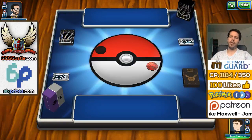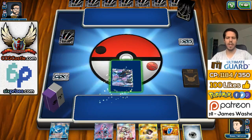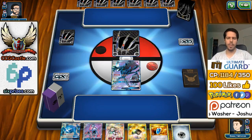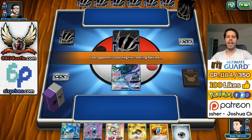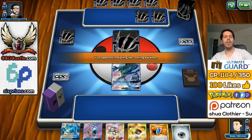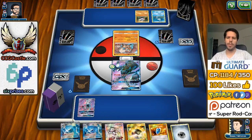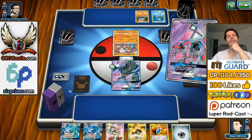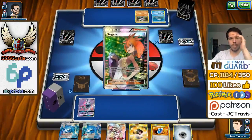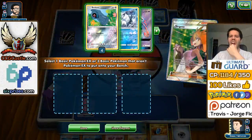Metagross has a 2 Metal Energy cost, which is actually pretty impactful. You can get a pretty okay starting hand — it can go Necrozma. Having Metal Energy for Necrozma is also not that bad because you can knock out things that have 100 HP or so. However, the ideal scenario is to be able to discard all Psychics to deal maximum damage, especially against problems such as Lycanroc.